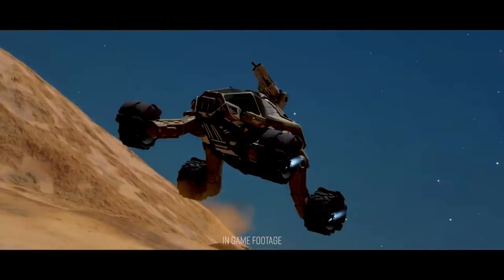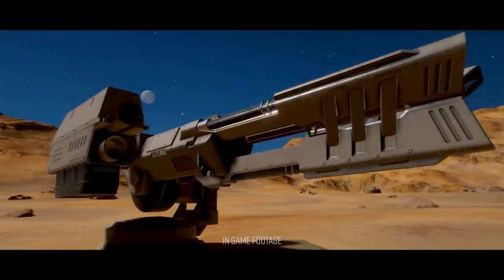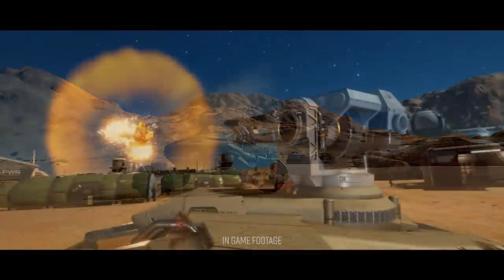Speaking of the gunner, as well as the roof-mounted cannon that we'd already seen screenshots of, that turret also sports a missile launcher on its right-hand flank. Whilst it remains officially unconfirmed at the time of this video, it appears from sound effects in the promo that the missile launcher fires guided missiles.